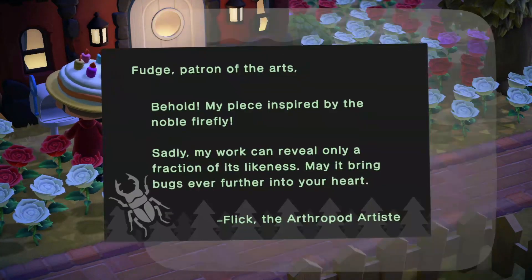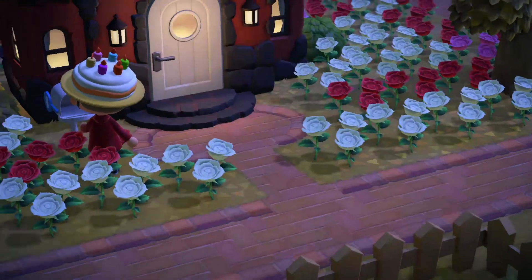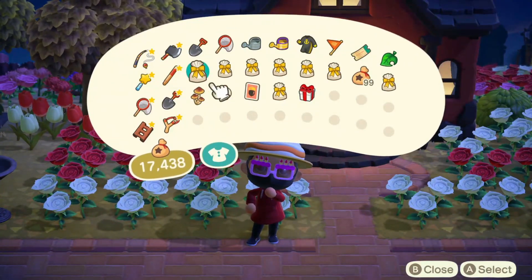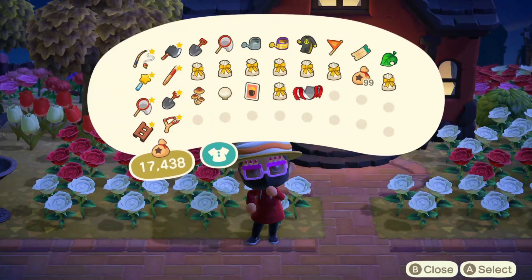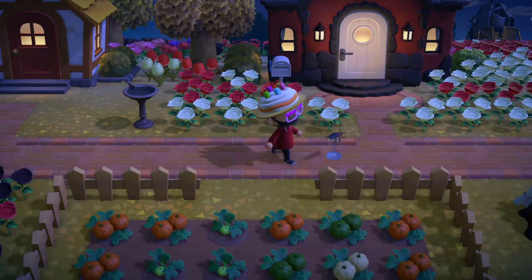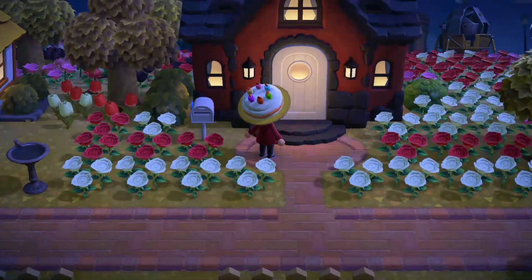I've got to finish this one area of my island — you'll see. First, checking the mail — nothing from Flick. If you give Flick three of a certain bug, he'll make a model of it for you, which is what I did. Got my firefly model! Alright, island tour time.